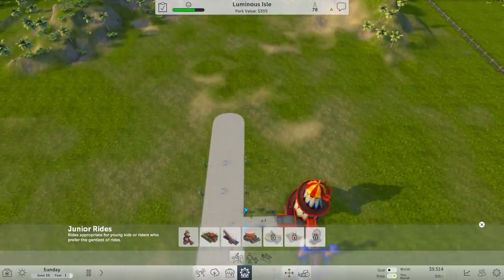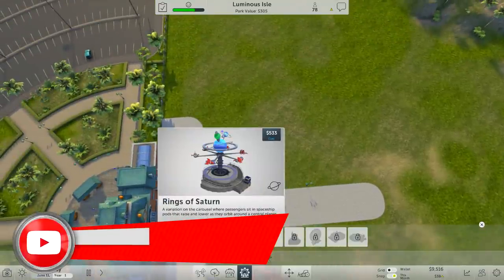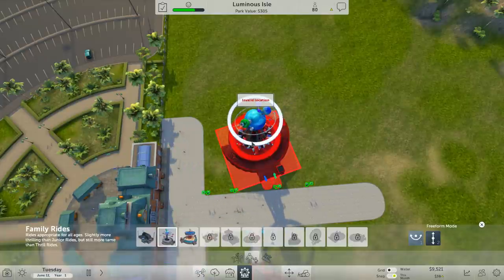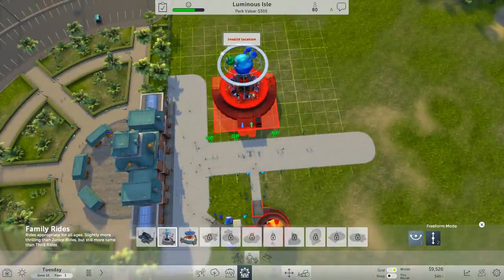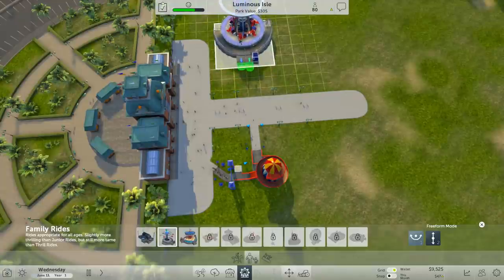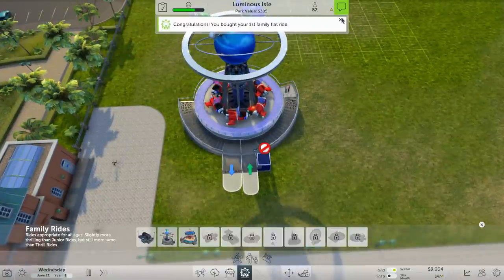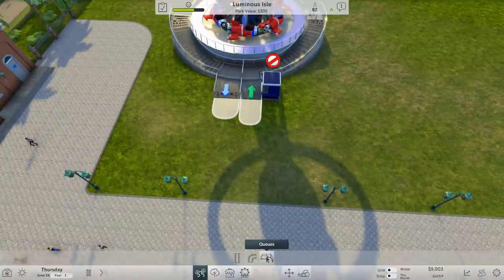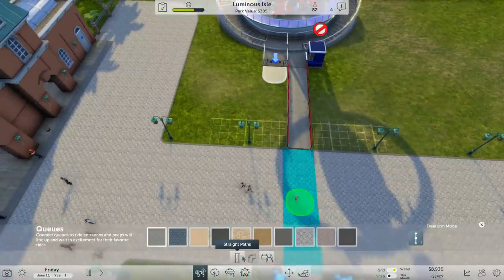Let's see if we can add a little something on the other side. We've got a little kiddies ride — what about a family ride? Silly swings, Rings of Saturn, Space Wars — we're going for a sci-fi theme. Let's have the Rings of Saturn. Let's scroll that one around — in and out are in the same spot, that's good. Let's add that there.